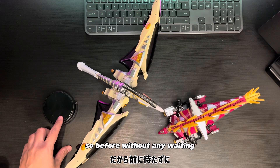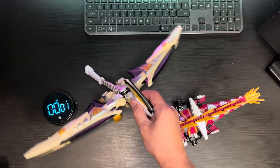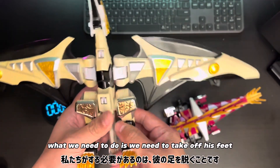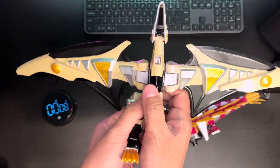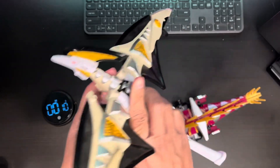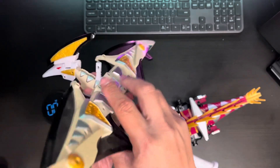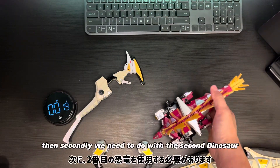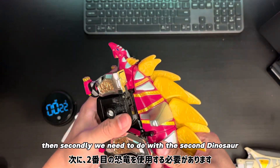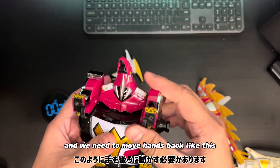Without any waiting, let's do the Gathai time trial. First of all, what we need to do is take off his feet, and then I'm going to take off his wing. Secondly, we need to do the second dinosaur, which is we need to take off the back of it.